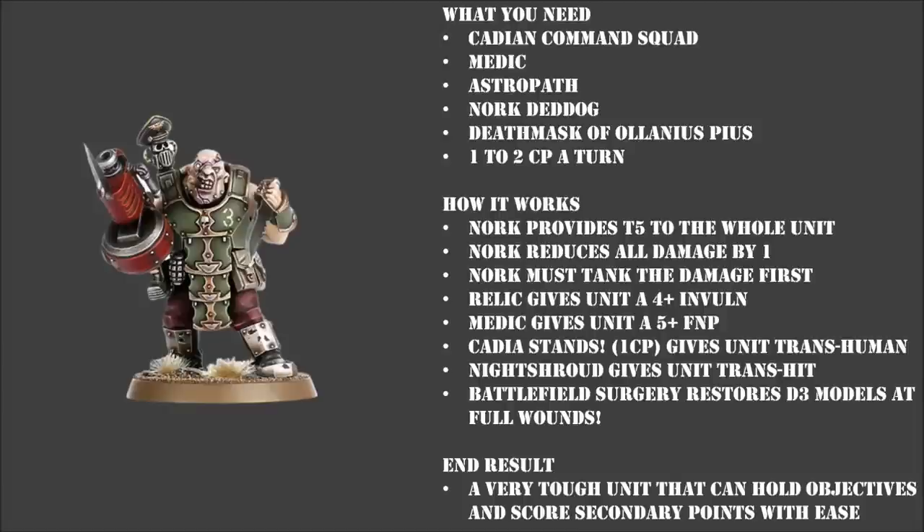But if you've got the Dreadnork, you can happily hold your home objective and move on to at least two others in the middle, knowing that there's a great chance that after your opponent's done his best effort, you're still going to be holding two and still getting primary points. The other thing this unit does very well is score secondary objectives - principally it's very good at boosting Boots on the Ground. Boots on the Ground is a really nice secondary objective for the Guard, and the main part of that secondary is for each table quarter that you have an infantry unit in, you score a victory point. Most players can end up with 8 to 10 points fairly reliably, but getting over that can sometimes be a little bit tricky.